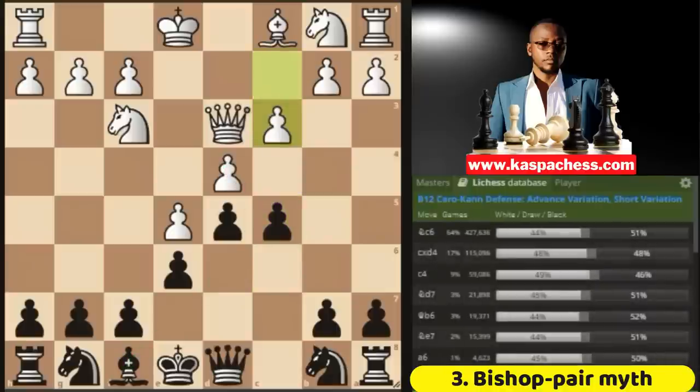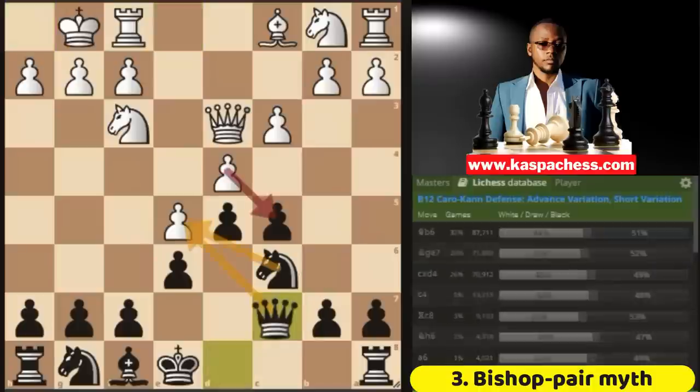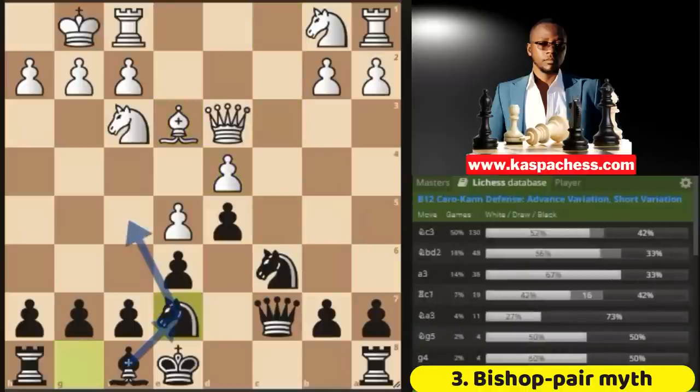They play c3, now you go knight c6 — everything that you do in the French defense. You can go queen b6 if you want, but I like queen c7. If bishop e3, you simplify the game and then continue your development. If you want to know more about the Caro-Kann defense, get my Caro-Kann course at www.casperchess.com and it will be your favorite defense against pawn to e4.